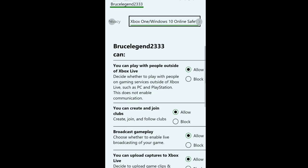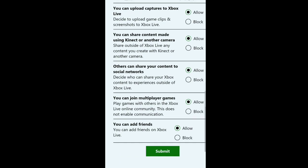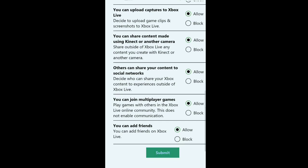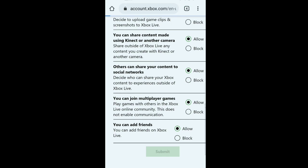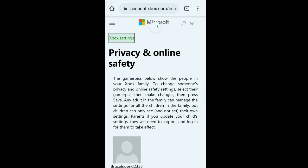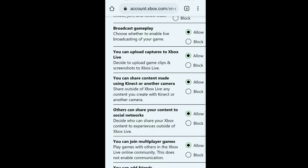Put everything on Everyone and then submit. Now go to Xbox Online Safety settings — click on Xbox One Windows Online Safety Setting right next to it. Here also, make sure everything is set to Allow and nothing is blocked, then click Submit. If you had created an account that wasn't 18 or older, some options would have been locked, so this step is necessary.